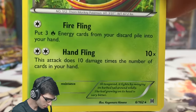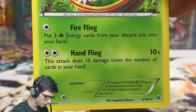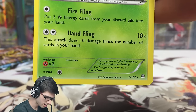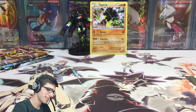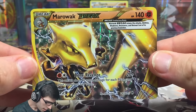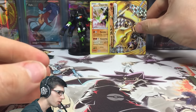We also got a Simisear — not bad. It's got some pretty good attacks with Fire Fling and Hand Fling. Fire Fling lets you put three fire energy cards from your discard pile into your hand, and Hand Fling does 10 damage times the number of cards in your hand. The card in general is really good. But there we go — Marowak Break. Not a bad way to kick off the box.